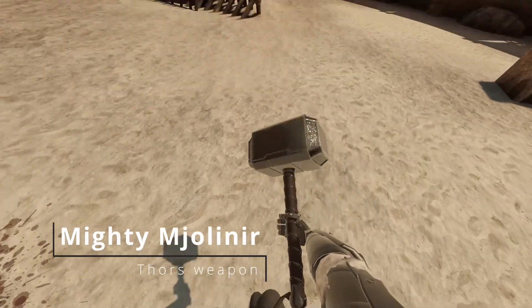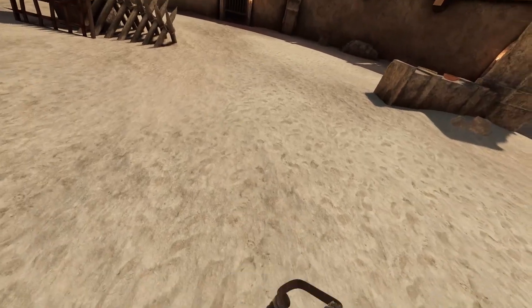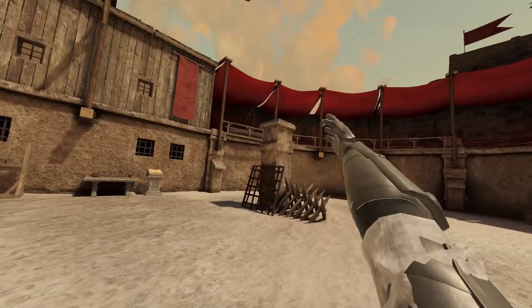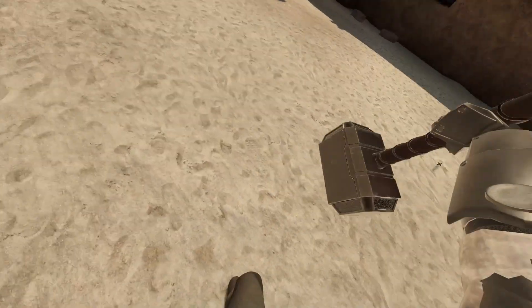Next is Mighty Mjolnir — Thor's hammer. Pretty cool. You can swing it around, throw it in the air, call it back to you. It also has sounds.